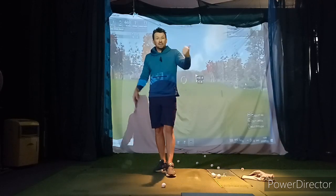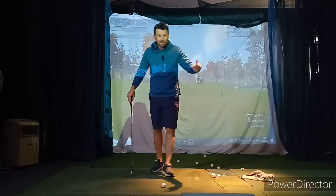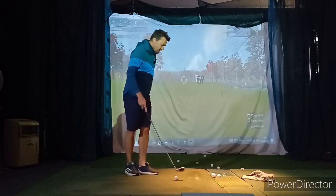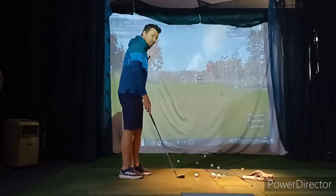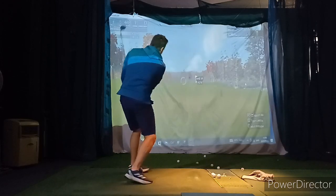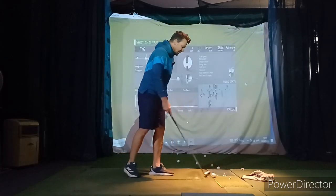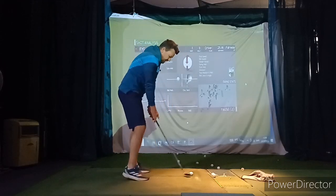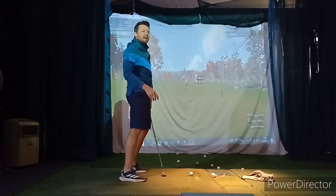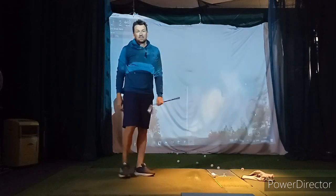So to recap: explosion shot 20 meters around the green — sand or lob wedge, open the face, wide stance, lots of lag, nice little slap. That's our greenside shot. Long explosion shot, 40 meters — same technique, probably a bit more speed, a bit more aggressive swing. Tweak the face, wide stance, slap the sand — that's our 40 meter shot.